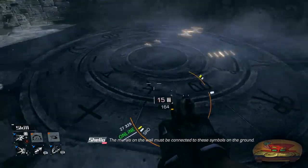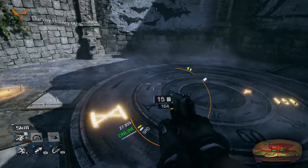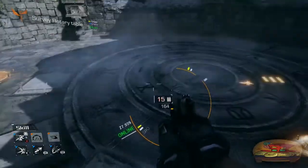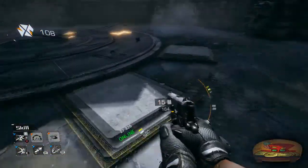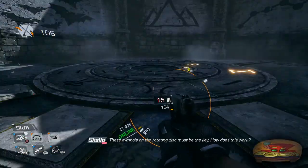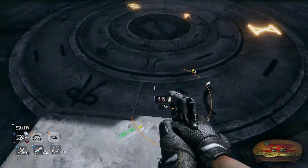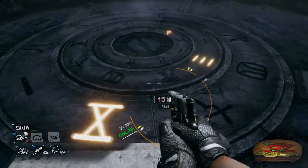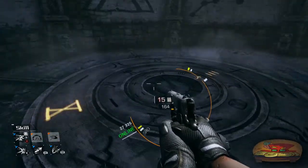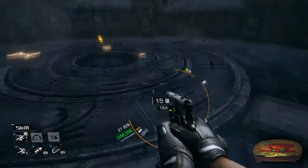These symbols on the ground. Oh no, puzzles. I'm glad you're taking over this part. I was just walking. You have to connect the murals to the wall. These symbols on the rotating disc... BATS! My favourite mural. I got one of them — which was not BATS. Oh, BATS is done.